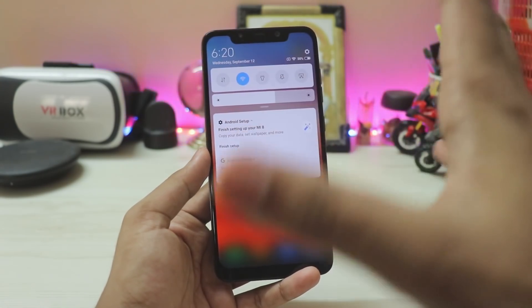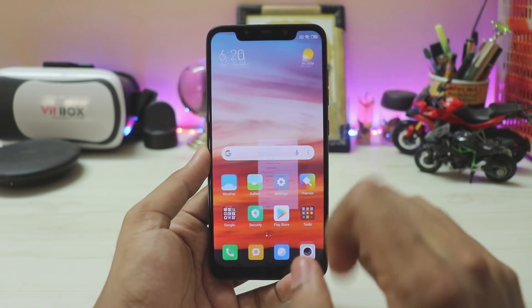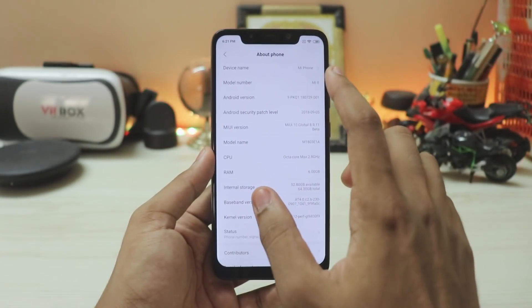I don't know why — the stock ROM has more of a whitish theme — but the screen bleeding is a bit better on this thing. It's just butter smooth. Let's go to Settings > About Phone: model number Mi 8, Android version 9, PKÉQ1. So that's a newer build.